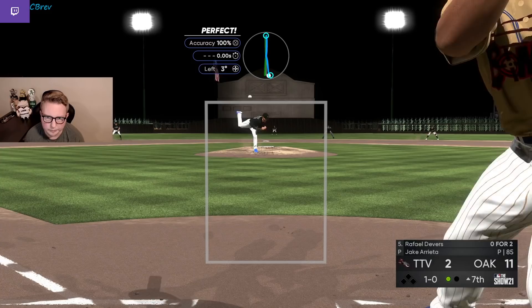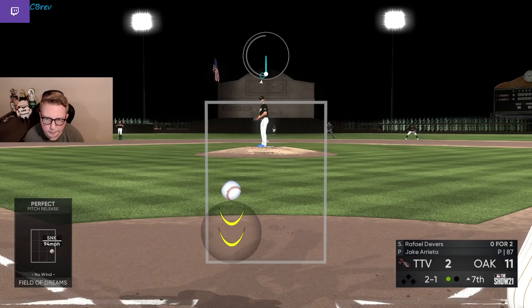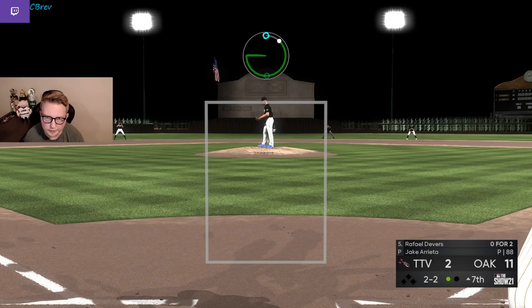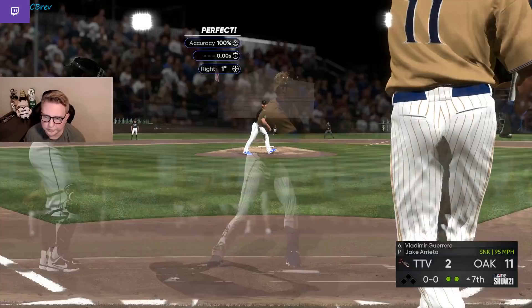Haven't gone up and in much — let's try a four-seamer there. I'm not sure how that's not in the zone — it's basically perfect input. I'm complaining about my pitching input when I'm up 11-2 — don't listen to me. We'll go back to the trusty dusty up-and-in slider here. Two strikes. Almost gorgeous — and now I obviously don't want to walk him, so we'll throw a sinker. All right, I'll take the strikeout. Nice work, us. One more to go here in the seventh.